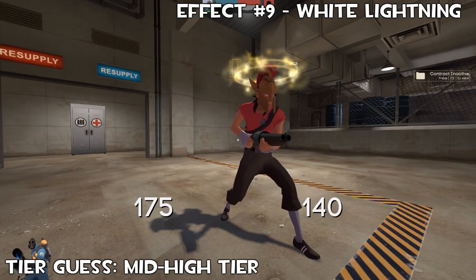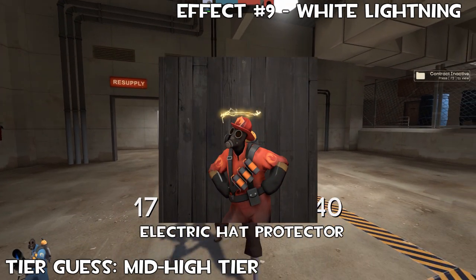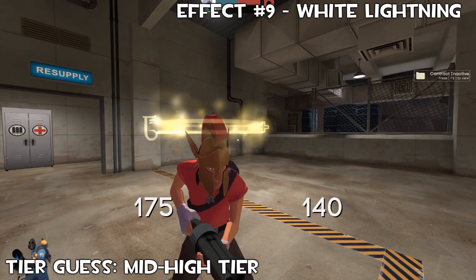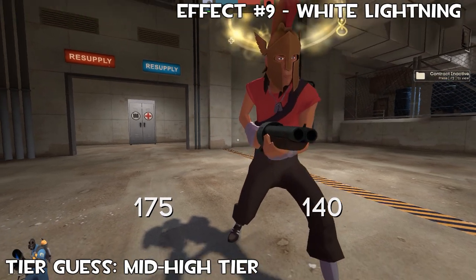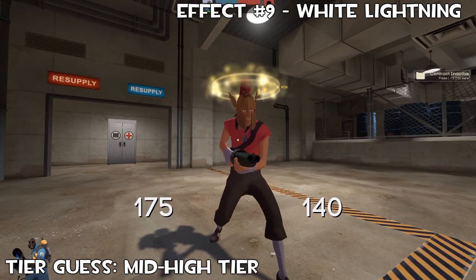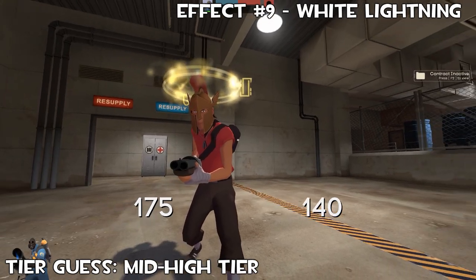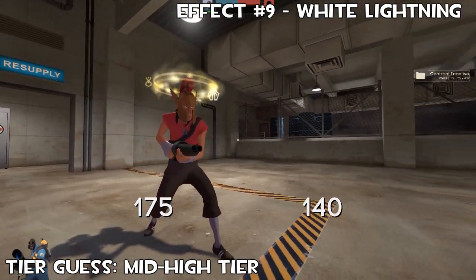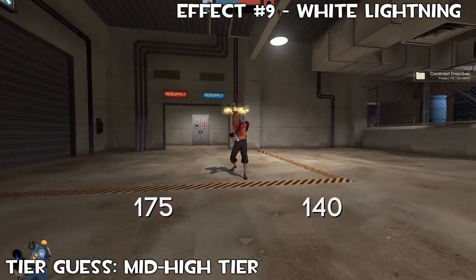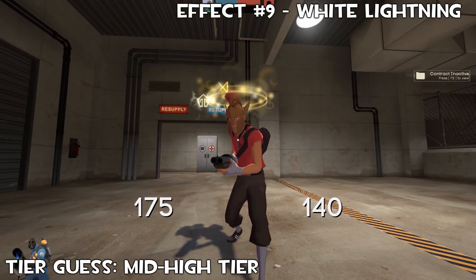Up next and the final effect in this set, we have White Lightning, which I really like. The colour kind of reminds me of one of the abduction or invasion effects. Once again, this is more of an angelic one — the symbols are different. You get a cross representing health and lightning. This one just seems a bit more positive. I thought Ring of Fire would be the most expensive, but now looking at how brightly this glows and how pretty and pure the colour is, I feel like this may actually be the most expensive. I do really like this colourway and the Ring of Fire one the most.